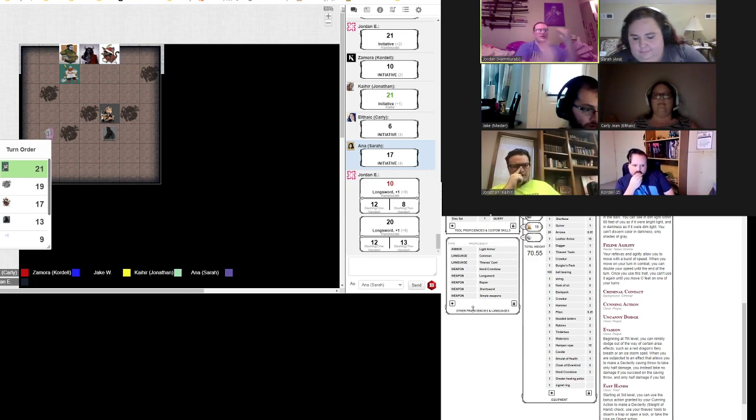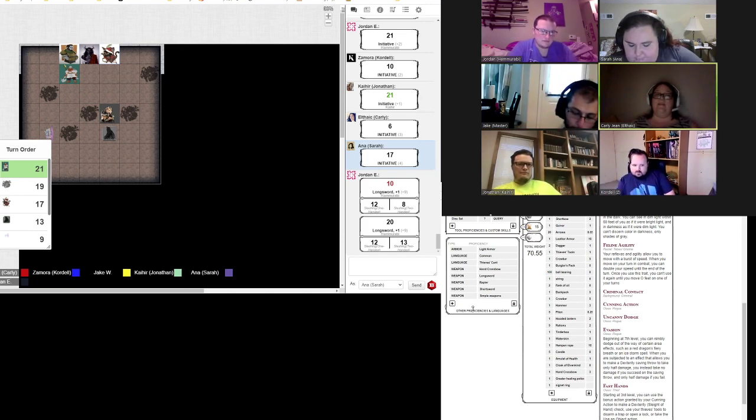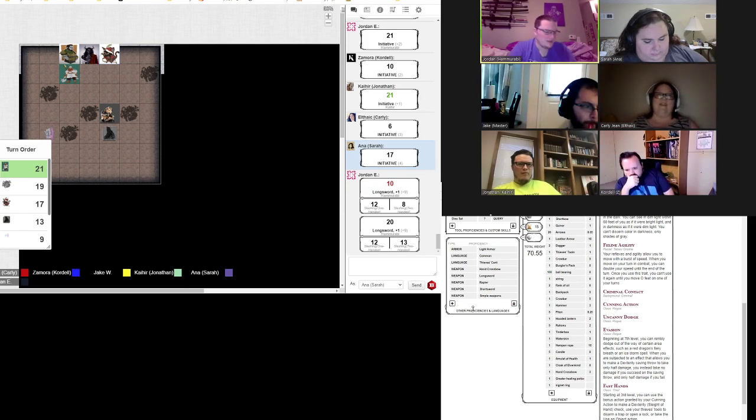I've got my sword and shield ready to go. El is just going to get right into it and start axing at the thing diagonally in front of him. Of the ten creatures that get advantage, am I one of them?